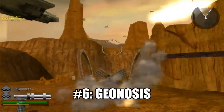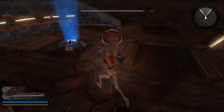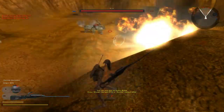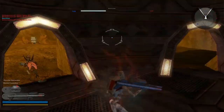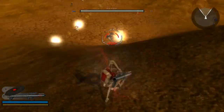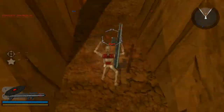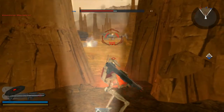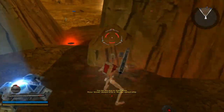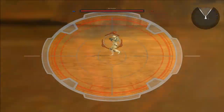Number 6 on this list goes to Geonosis. Now we're getting into the maps I have a strong heart for. This level is just so good for sniping — it's very wide and has highly improved from the first game's Geonosis. It's actually easier to beat as Republic, it was made from the ground up, and it's from my favorite faction, the CIS. The only negatives are Count Deku is only in this map, and there are no Techno Union ships either.